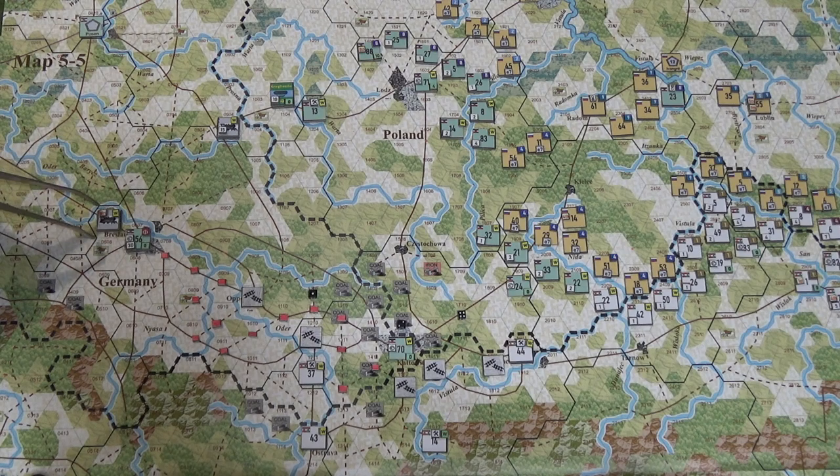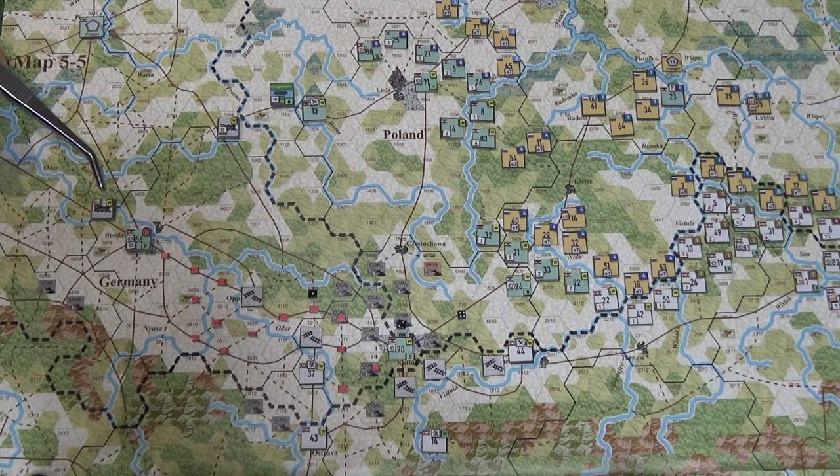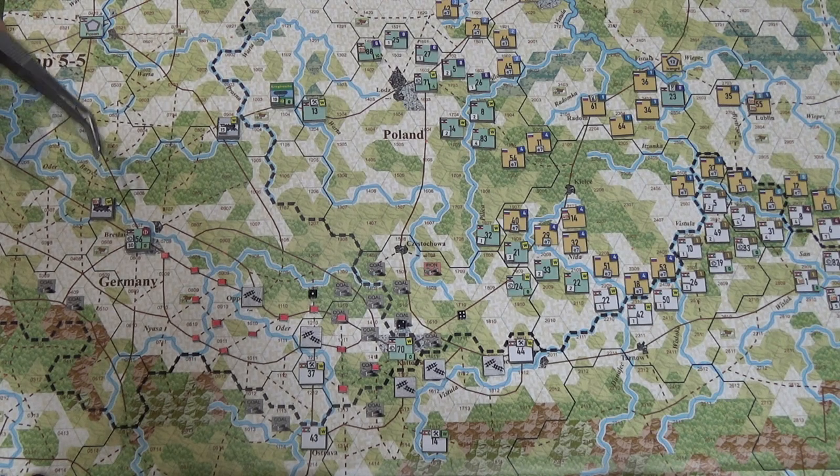This is the Warsh Army HQ with 20 supply points, and there are also independently 20 supply points sitting here as a supply point marker. From what I've been reading, I can break these up right away.